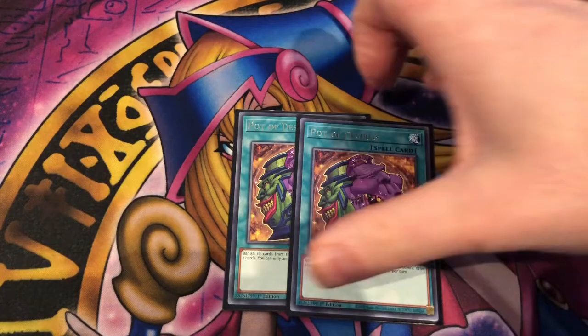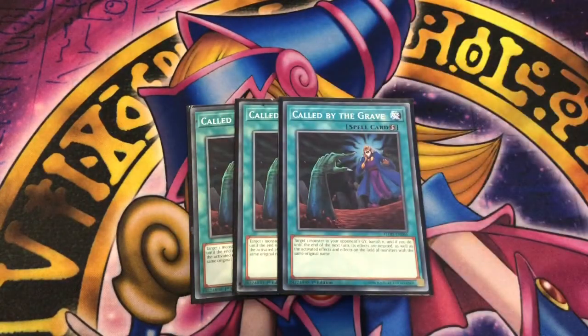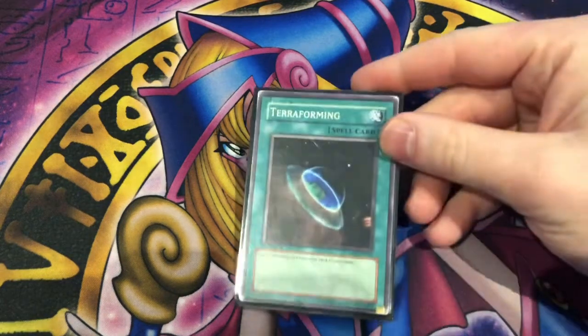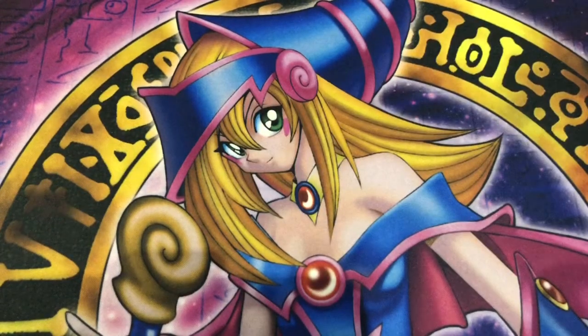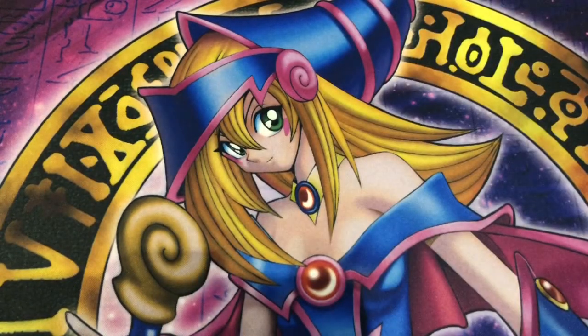Two copies of Desires for the draw power — banish ten, draw two. Three copies of Called by the Grave to stop our monsters getting ashed and to stop opponent's graveyard effects. Terraforming just in case you want the field spell. Monster Reborn and Double or Nothing, self-explanatory because we're playing rank fours.